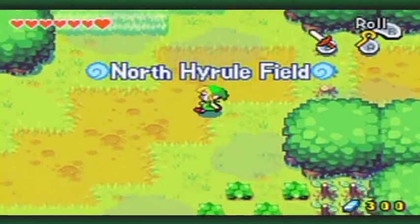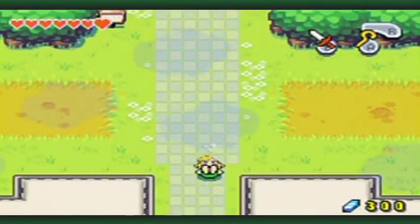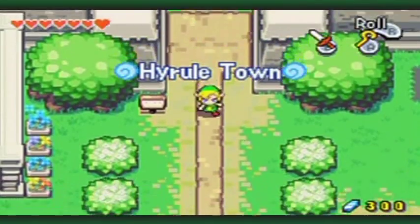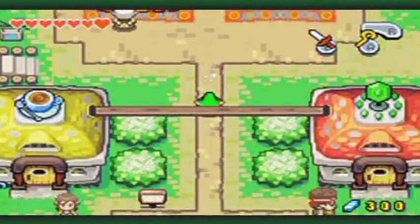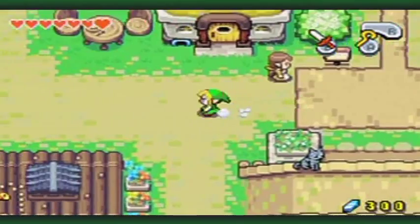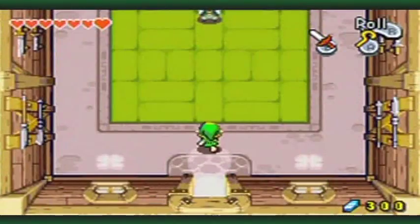Since I got a new sword, I should actually go over to the Master Swordsman here, because he will now power up my sword with a really helpful ability. This will really speed things up, so I should probably do that now.